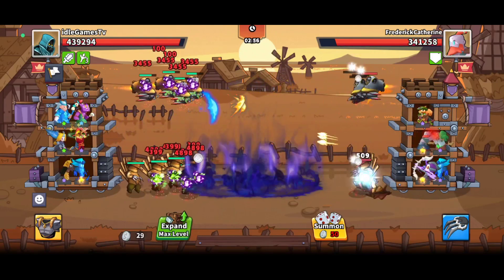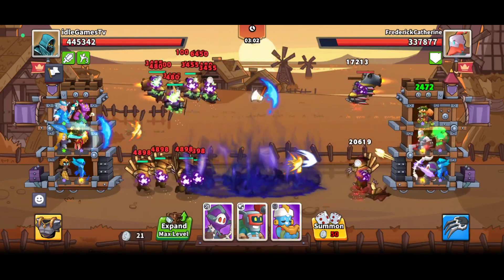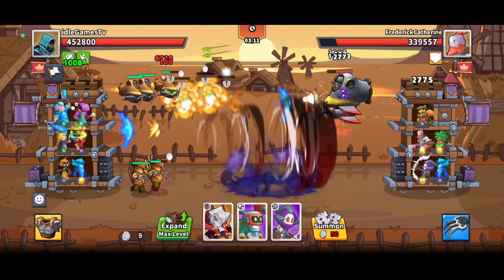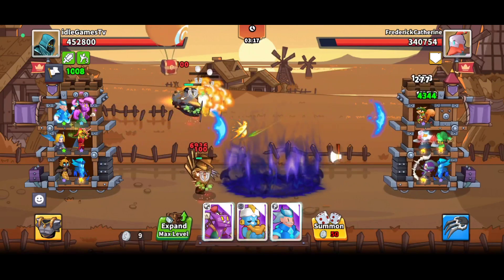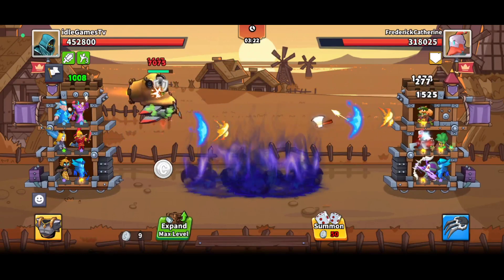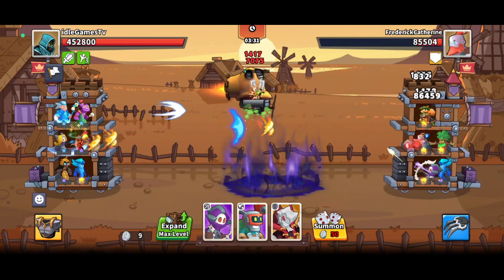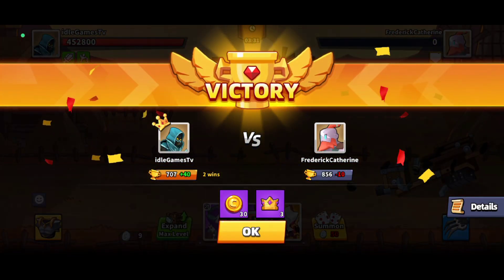Different heroes provide different skills, as I mentioned. Try to summon as fast as you can — if you can't place a specific hero, try to summon again. You'll lose those three cards but get new heroes. Here I couldn't use any of the heroes so I had to wait for enough coins to summon again. I focused on getting damage heroes, collected some silver coins, and right now I'm trying to deal more damage. And here it is — I won! That's how the fight goes and how you win.